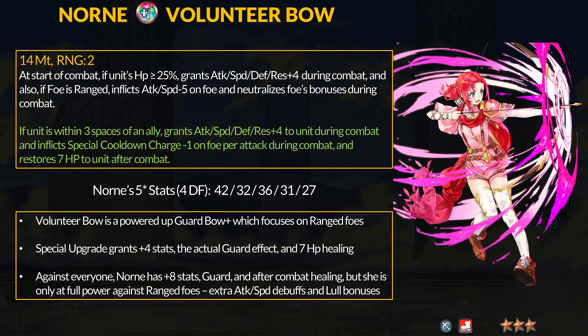It feels like it's been a while since our last free-to-play demote refine, but it's finally time for Norn. She's a colorless infantry archer and one of the better merge projects due to her jack-of-all-trades balanced stats. Her free-to-play status has been encroached on by Kiragi and Etie, not to mention young Ennis was great for a good time too. Norn's new weapon is the Volunteer Bow — 14 might — and if Norn has more than 25% HP, she gets plus 4 to all stats. If the foe is ranged, she inflicts minus 5 attack and speed on them, plus neutralizes any of their field buffs. Norn had the Guard Bow Plus before, so Volunteer Bow took some of that identity with that second part. Unfortunately, this is not the best option for close counter playstyles.